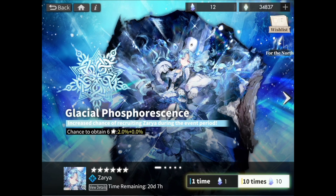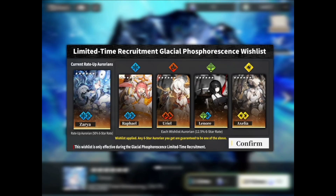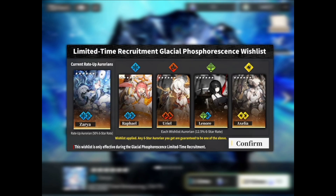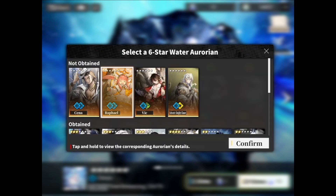If we look at the top right here, we have this wishlist feature. Basically how this works is we have our banner Arroyan on the left — Zarya — who has a 50% drop rate when recruiting a 6-star Arroyan, so that's the normal thing. However, we have these 4 slots here for each different element: water, fire, forest, and thunder, where we can select an Arroyan so that when we roll a 6-star, we have a chance of recruiting that Arroyan.